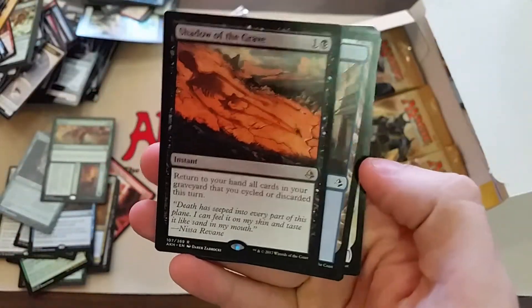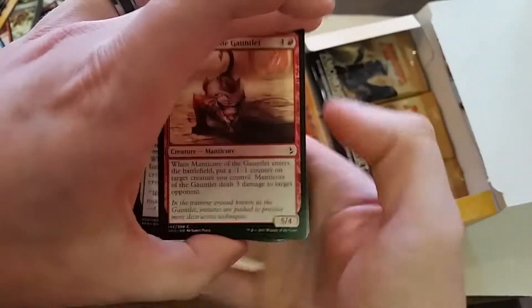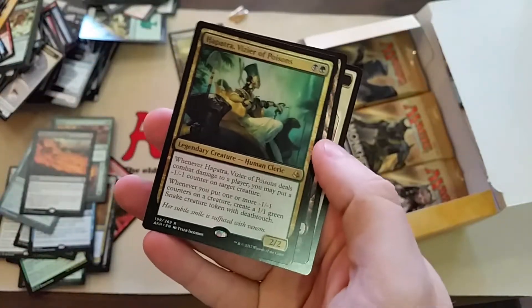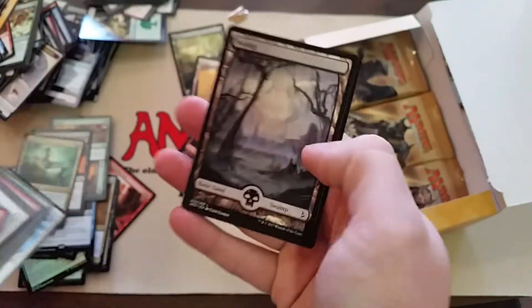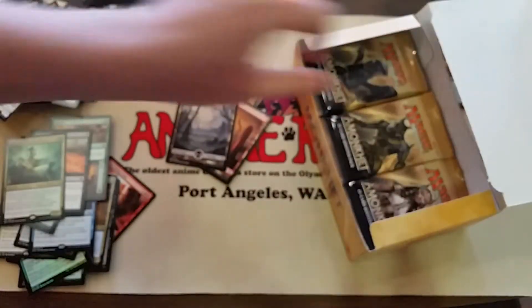Shadow of the Grave. We've got about half our time used up so far and I'm about halfway through the box. There's a potential commander card — anytime you can have a commander that comes out for only two mana is nice.